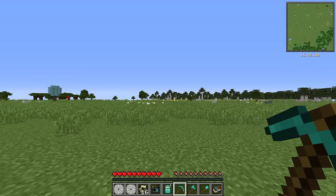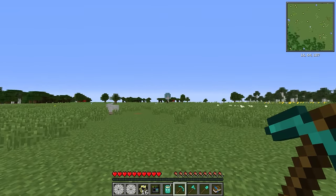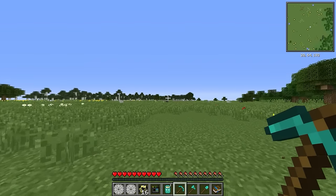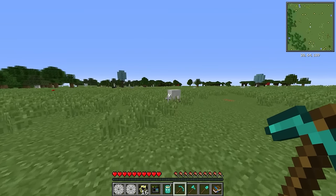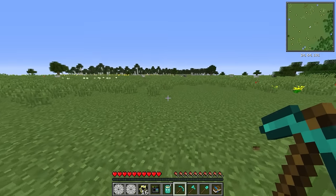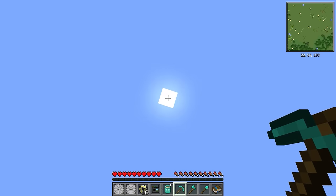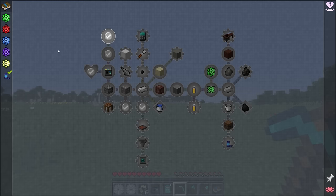This is Feed the Factory, a modded questing modpack that is a little bit different to a lot of the other modded questing modpacks out there, in that we start in a completely flat world, although we do still have some trees growing, some plants, and regular Minecraft mob spawning — apart from the fact that we don't have any hostile mobs. We are on completely peaceful mode, and it is always daytime. The reason for that is that this modpack is heavily focused on automation, and it does it in what I think is a pretty cool way.